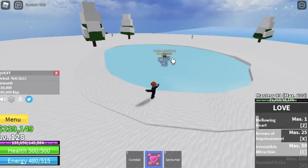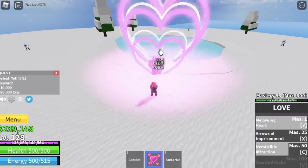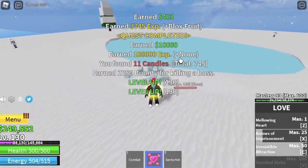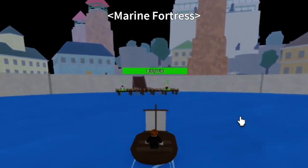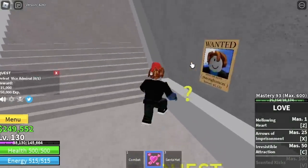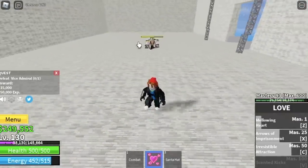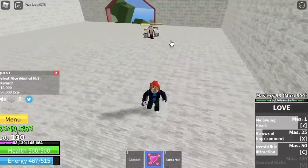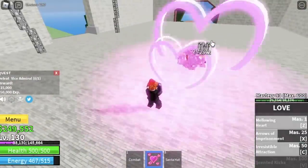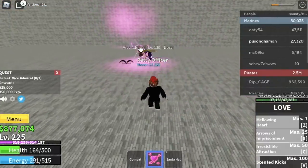You can even tank his damage because of the Santa Hat, but don't do it because someone might attack you. The goal here is to reach level 130. Upon reaching that level, we will head back to the Marine Fortress and start grinding the Vice Admiral. We're going to do server hop. We are focusing on single target enemies because the Love Fruit is so good with that, and another reason is we have low energy. We are focusing almost all of our stats in the Blox Fruit — all in the Blox Fruit. The goal here is to reach level 225.